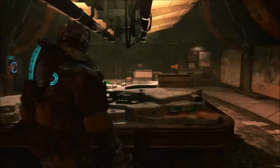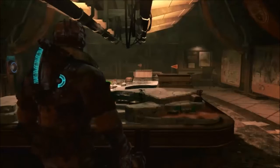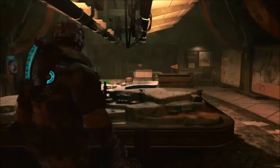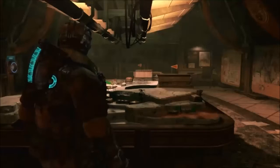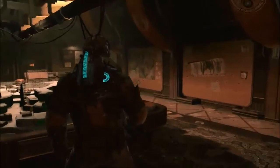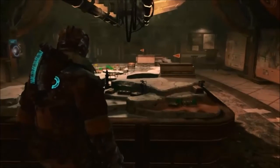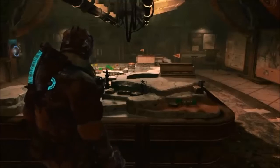Hello and welcome back to my Dead Space 3 walkthrough. Quick recap - we've gone through chapter 9, which was getting a new suit, the arctic suit I think it's called. We've got that, and we've now got our helmet back in working order and the locator back in working order.